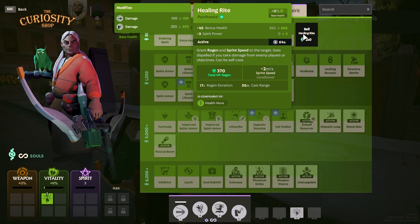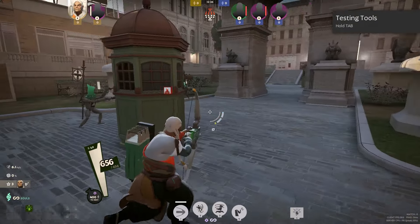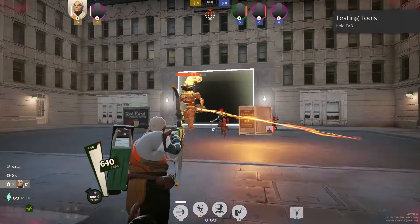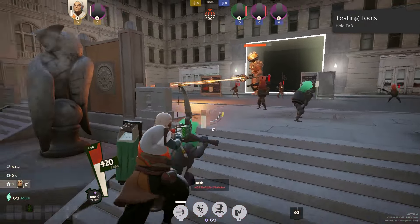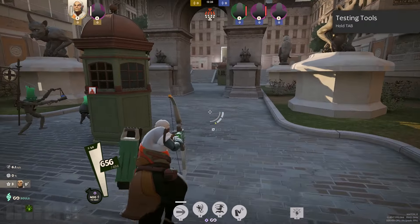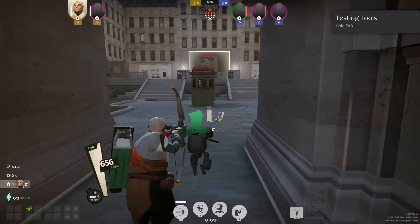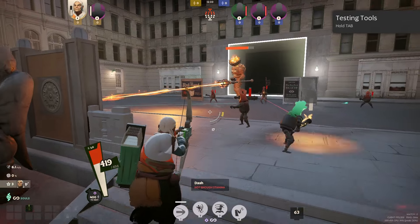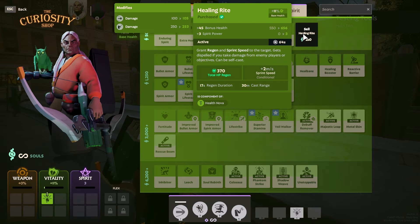Now let's move on to the vitality section. Healing Rite is an extremely strong item and is definitely overlooked. I would say 8 out of 10 times it's a must-buy, especially in the beginning stages of the laning phase. It grants both health regen and sprint speed, and it's now a component of other items like the Rescue Beam. If you use the active ability, which basically just heals you, taking damage from an enemy minion won't cancel it — but damage from an enemy player will stop the heal. You can use it for jungle camps early on since minion damage won't cancel it.